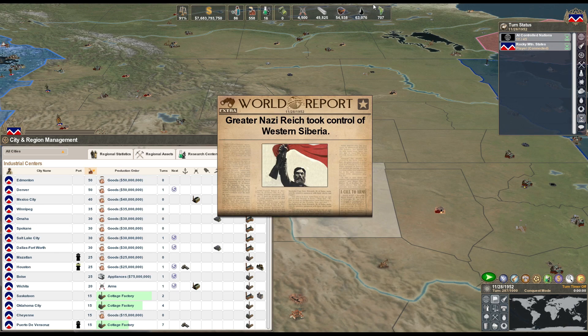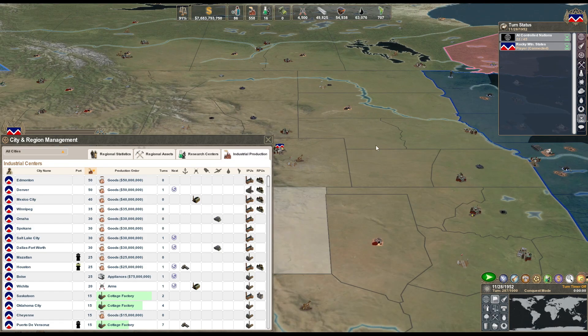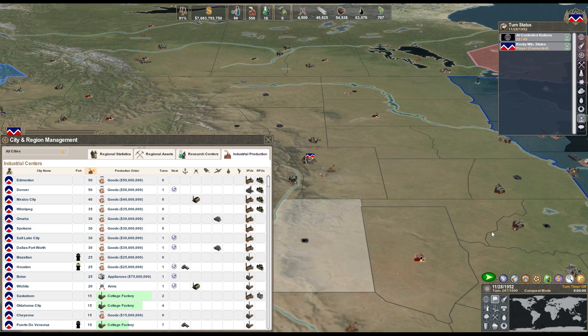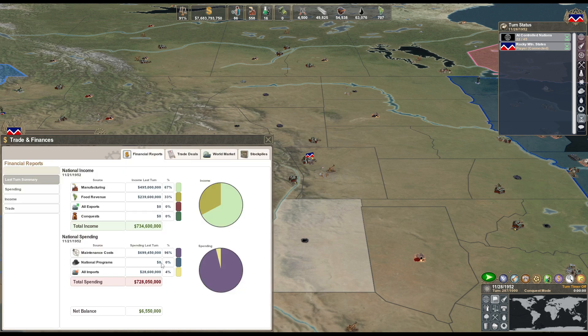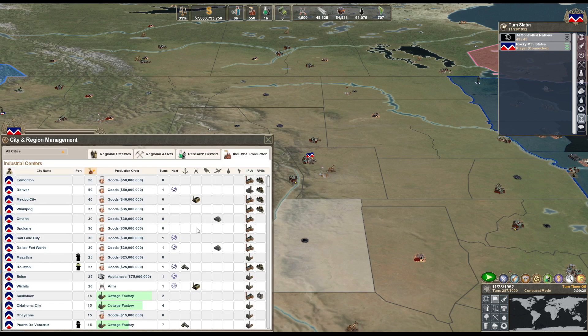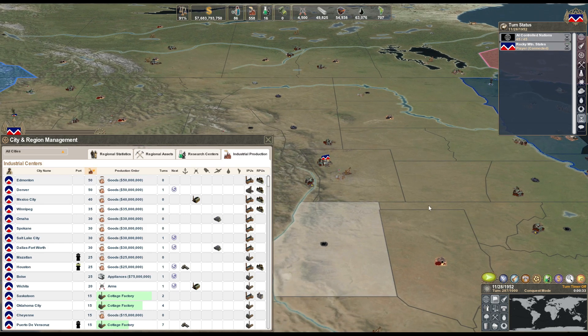I set that to 1,000 - I think it's just buying food and it's gonna slowly buy more and more. We're importing a lot of food and losing a lot of money. We're not losing too much though. If I really need more money, I can just throw Edmonton or Denver on appliances or something else and get myself a ton of money. Actually, these appliances at Boise are the only thing keeping me afloat right now.